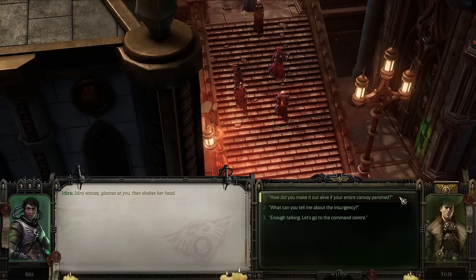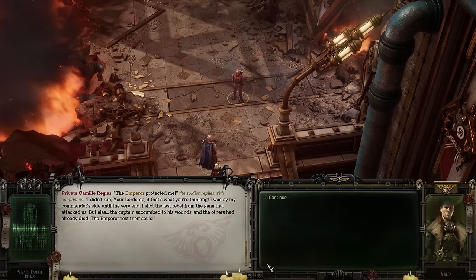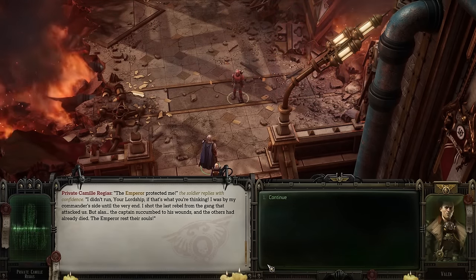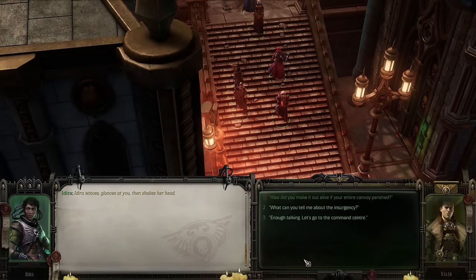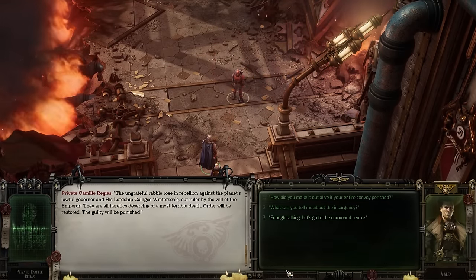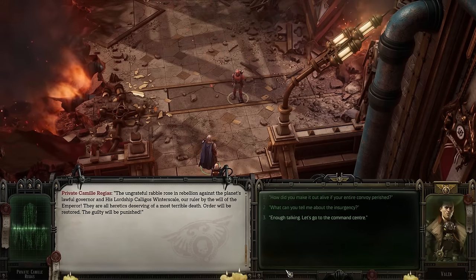'Tell me, Cam — how did you survive the ambush that wiped out the rest of your squad?' He replies with confidence: 'The Emperor protected me. I didn't run — I was by my commander's side until the very end. I shot the last rebel from the gang that attacked us, but the captain succumbed to his wounds and the others had already died.' When pressed about the rebels, he describes them as ungrateful rabble risen against the planet's lawful governor, Lord Coligo Swinterscale, ruler by the will of the Emperor.